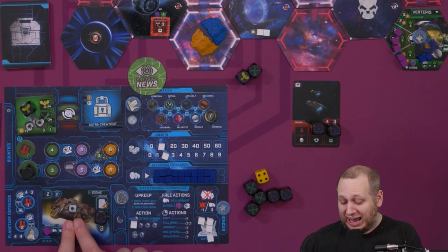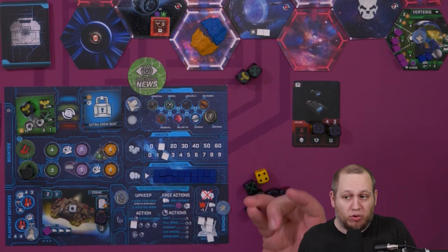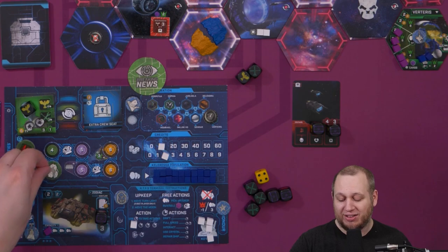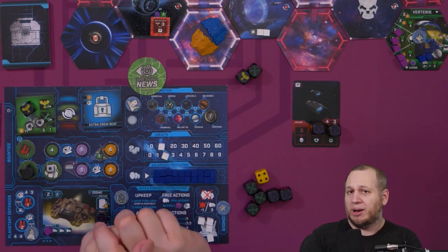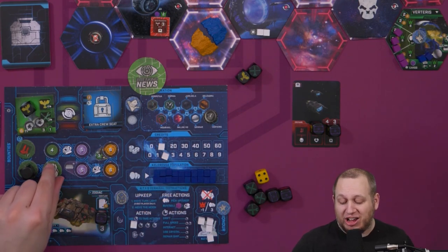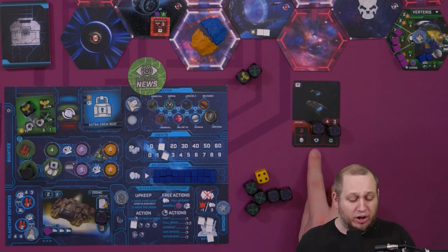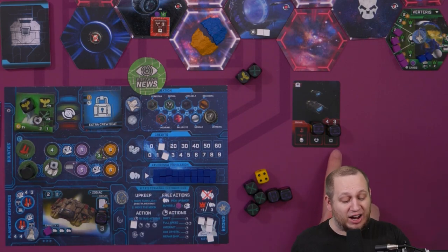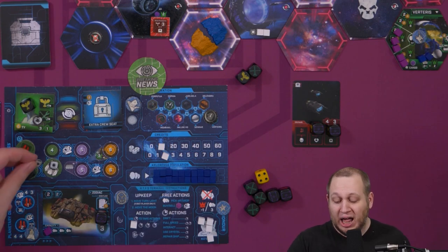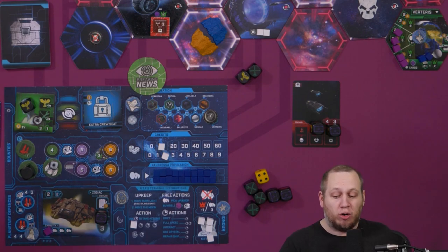We don't have any shields, so that's an immediate one damage we take. We only have three hull — when the third piece of damage comes in, our ship will be destroyed. Each shield you purchase allows you to absorb one piece of damage for a fight. At the end of combat, your shields regenerate but your hull will not — so shield damage is temporary while hull damage is permanent until repaired. You can choose where the damage goes, and since shields regenerate, that's the logical place to absorb ship damage.